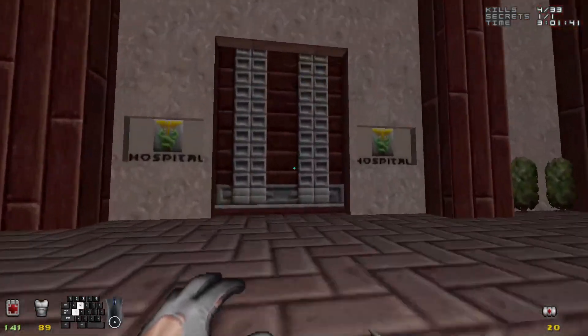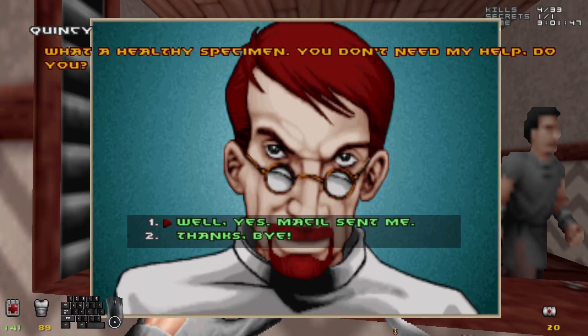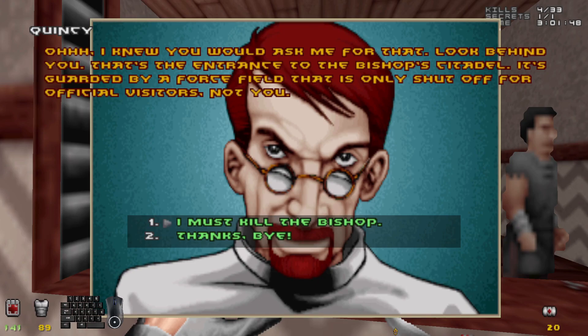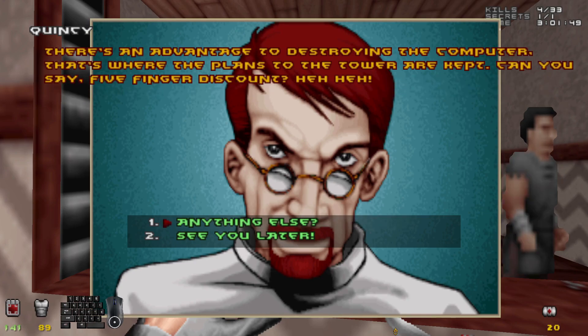Well, we had our fun. Let us talk to this informant — privacy, please. Yes, Macell sent me. Tell me how to find the bishop. I must kill the bishop. There's an advantage to destroying the computer — that's where the plans to the tower are kept. Can you say five-finger discount?